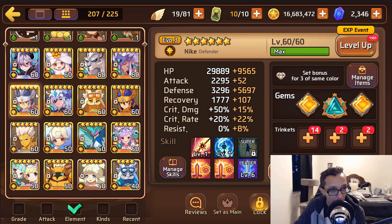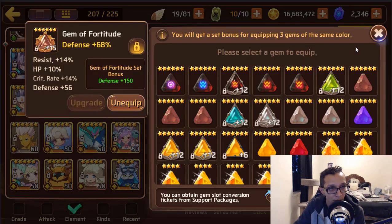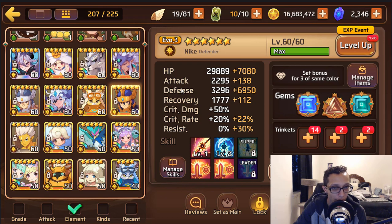Get these two to super-evo whenever possible — they're great for your PVP attack team. You could do my attack team setup but slightly better. Congrats on the Nikes. Aim to get their crit rate and resist higher — if possible throw them on intuition with good resist subs and crit subs. Not necessary, but it could help with damage. That's my goal on mine, but as they are they're perfectly fine.